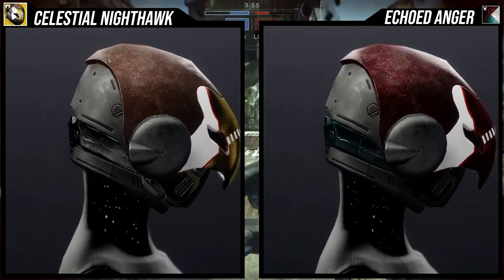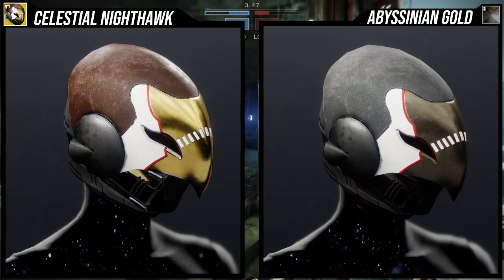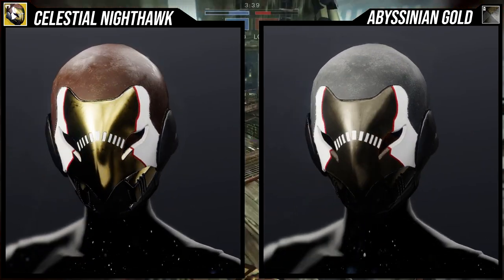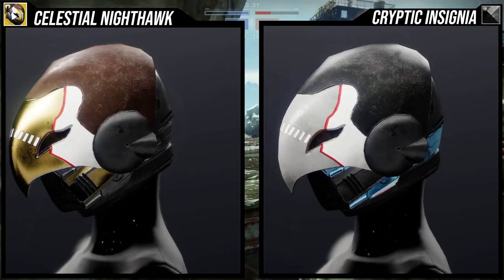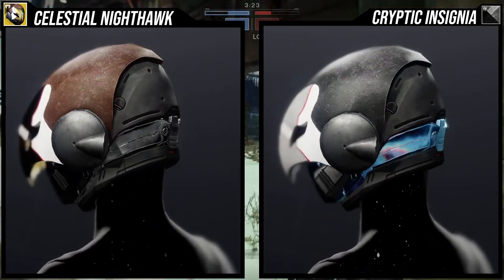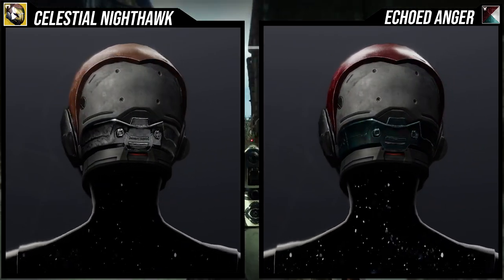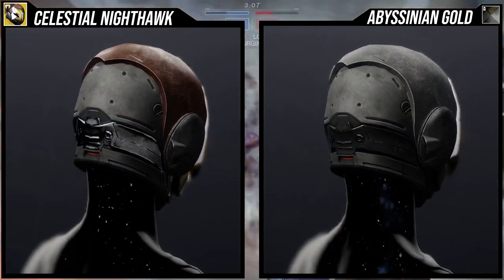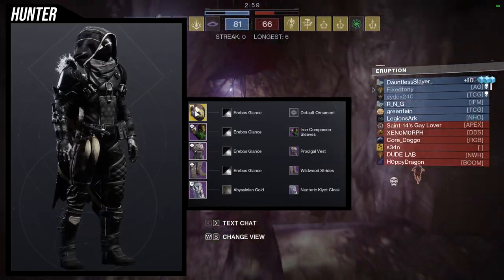The example set might disappoint some people who have their own version of Celestial Nighthawk fashion. When it comes to shadering, it's not one of the worst I've seen, but just remember the red lines on the eyes do not change color, and the white on the sides don't change color either. The lines on the forehead squares also don't change color — other than that the whole face plate will change color.